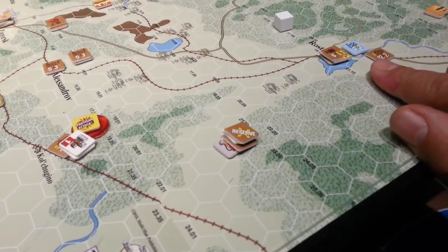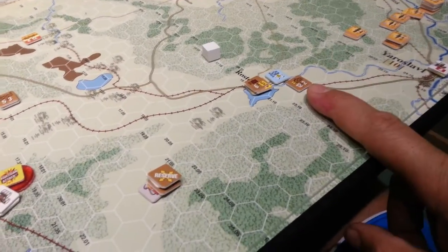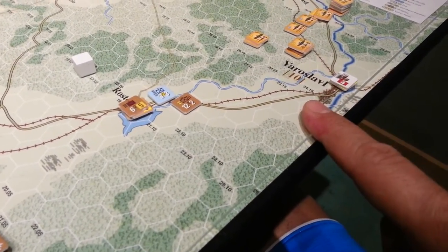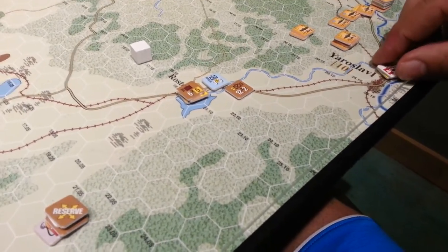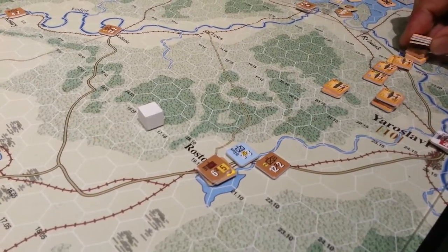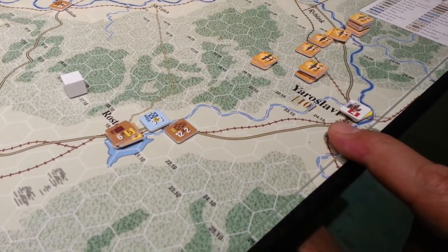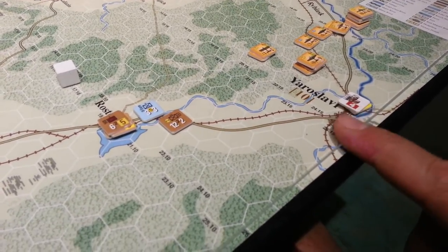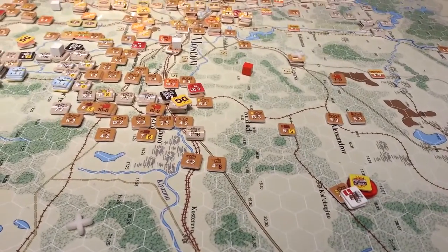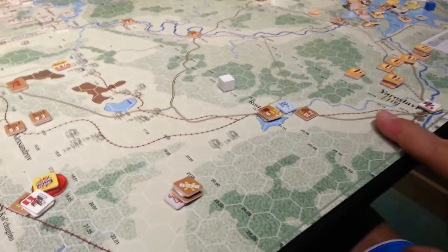I flew in these paratroopers as well, which was kind of dumb. Interestingly, in a desperate attempt to attack this unit here, Yaroslavl has been left exposed — there is nothing here except the airfield. There are actually no defensive units; these are all zeros. It would be quite a coup to land a unit here and capture that town, which would put a big hole in the Soviet supply capabilities.